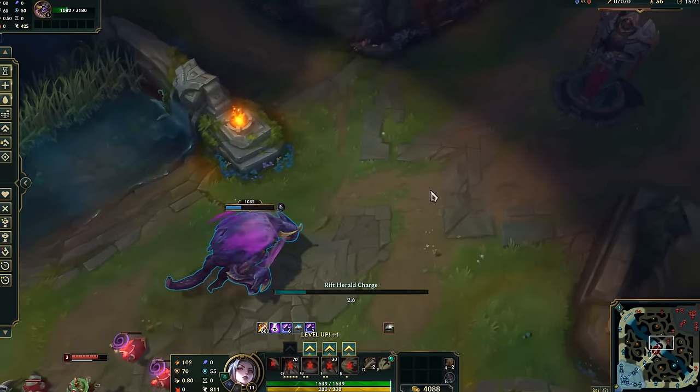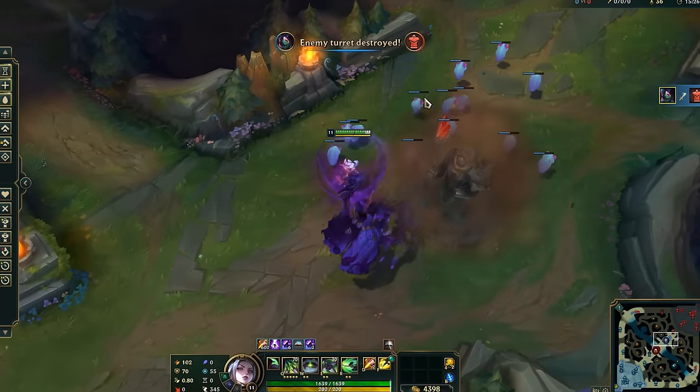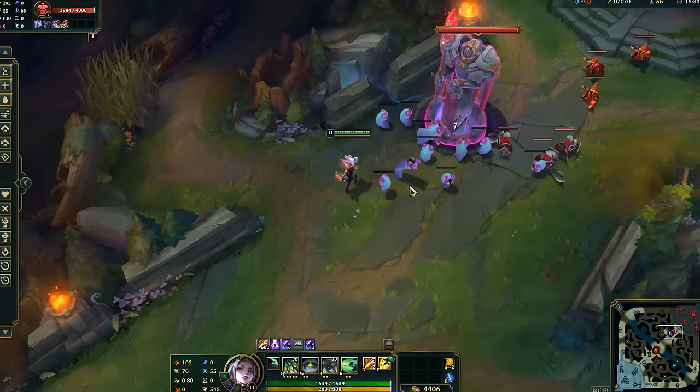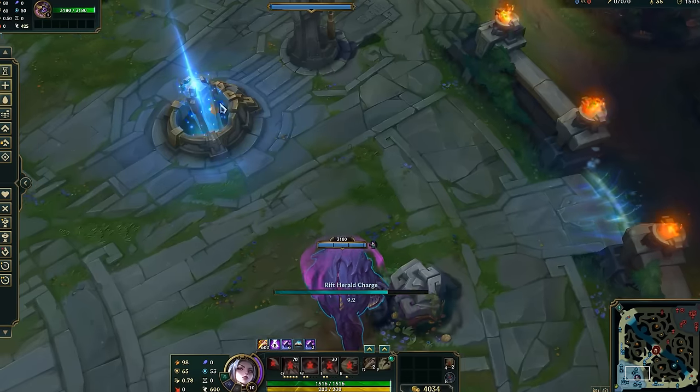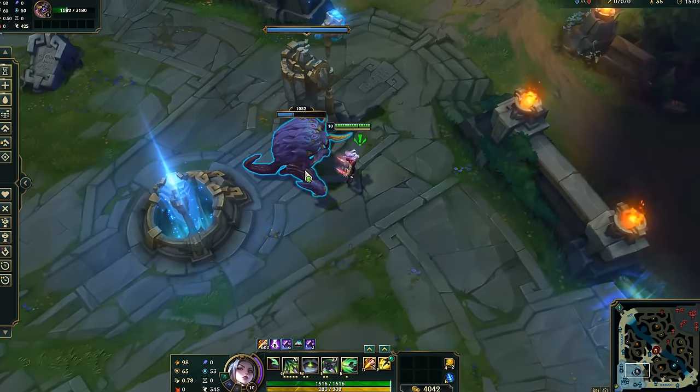The new rift herald lets you ride it like a card from Nexus Blitz, but only one person may enter at a time. It's controlled like a Sion ult, and if you hit a tower while riding it, it deals more damage. They also spawn void mites when they charge into towers now. If you miss, they take some damage, but you can hop back on and go again, and they also give you a shield when you get out.